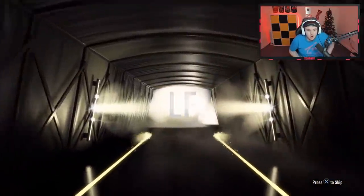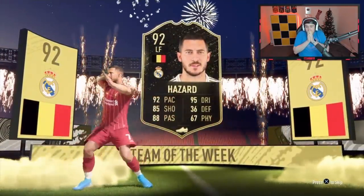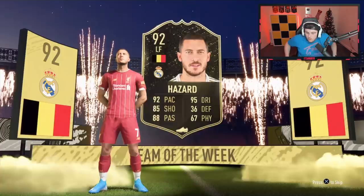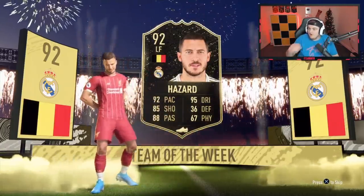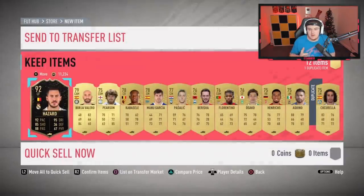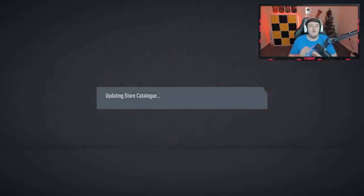Oh my god! You're lying — you are lying! What?! Oh my god, how much does Hazard sell for? He's 600k! Oh my word! I just wasn't expecting that at all — that was the last thing I was expecting out of that pack. Oh my god, that is insane! GG, GG, GG Jay! That is incredible! What a pack!